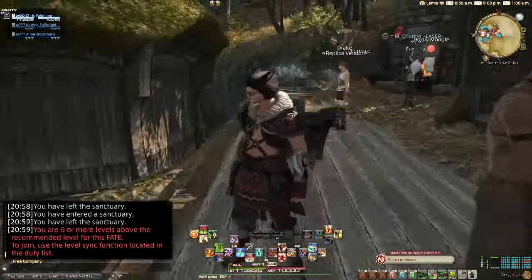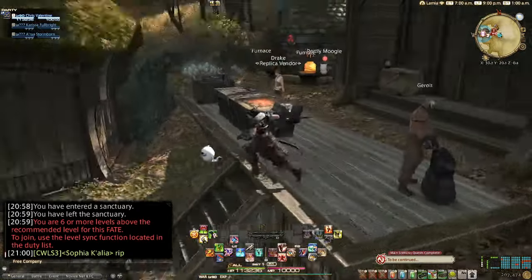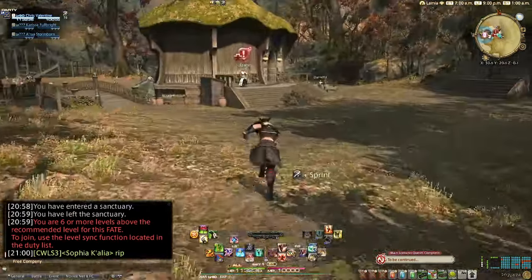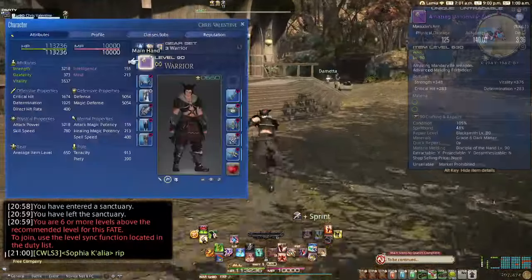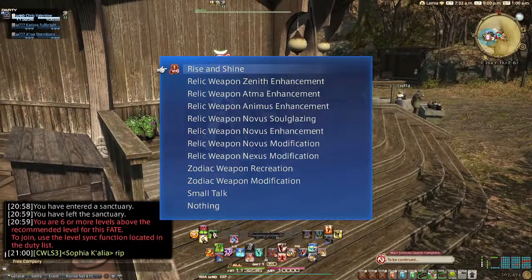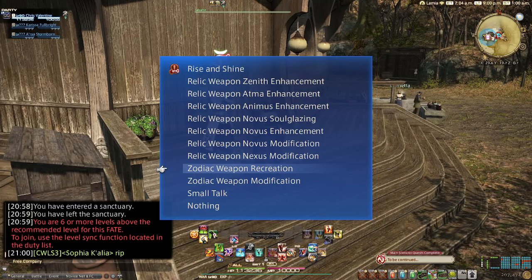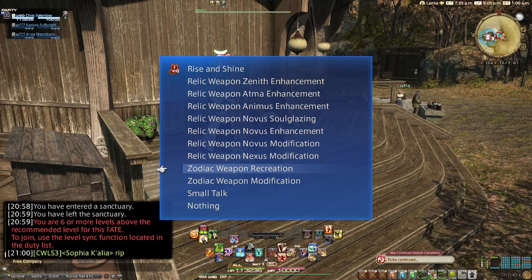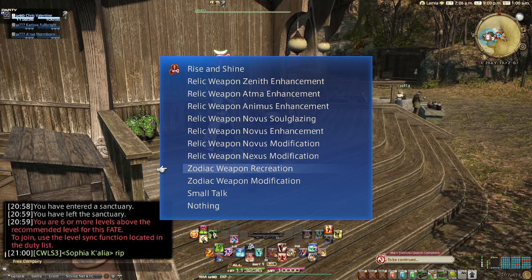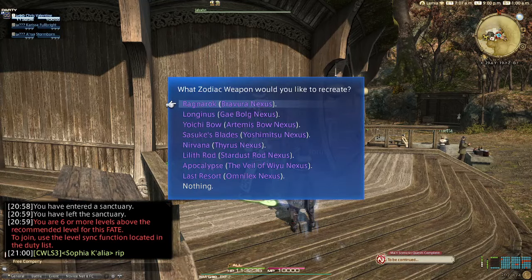Anyway, this episode we are going to be covering Warrior, so let's talk to — oh no, we got to talk to Jawson, right. We have our relic unequipped, so we are going to talk to Jawson and select Zodiac Weapon Recreation.